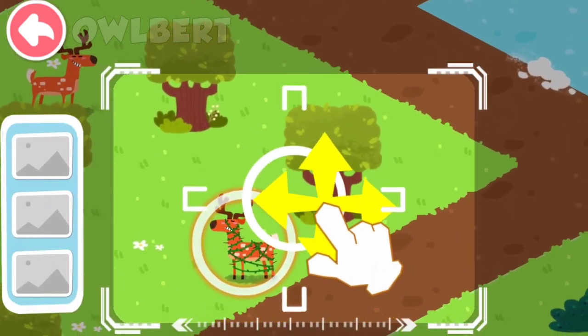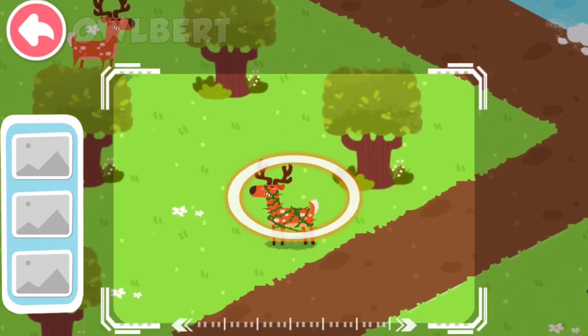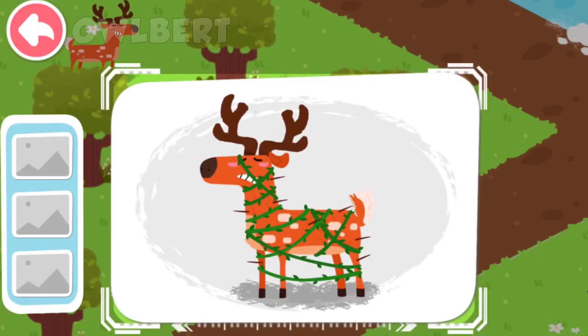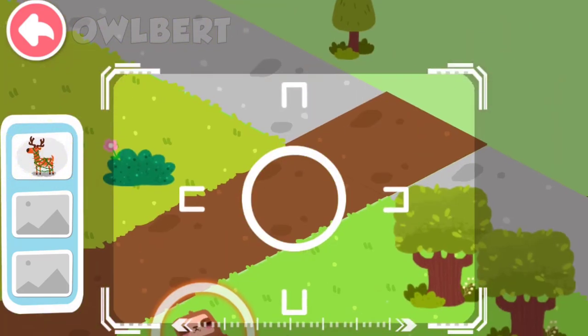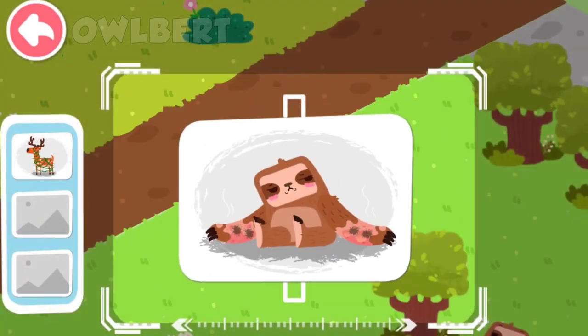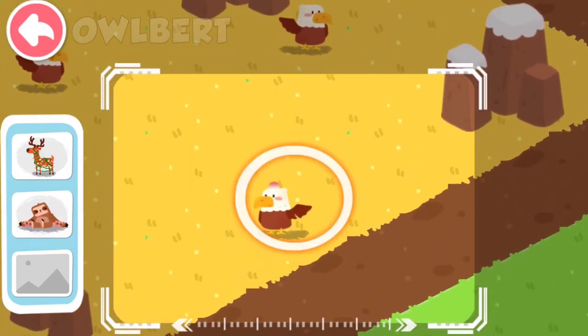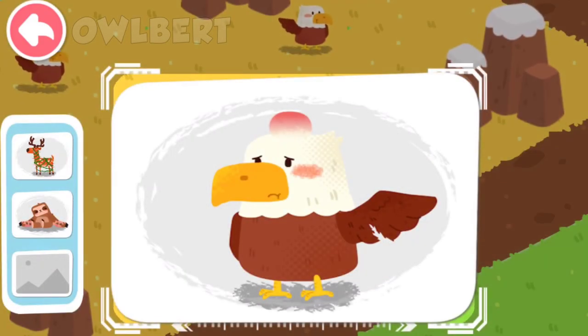Drag the center position and locate the injured animals. A Sika deer tangled in vines is found. A burned sloth is found. An injured eagle is found.